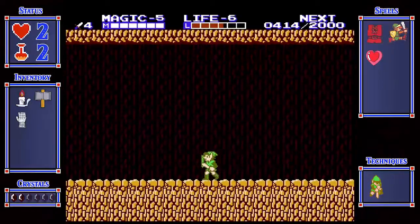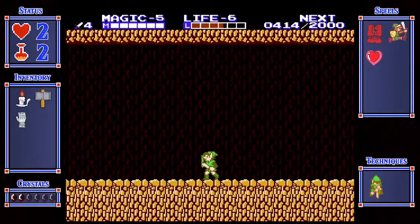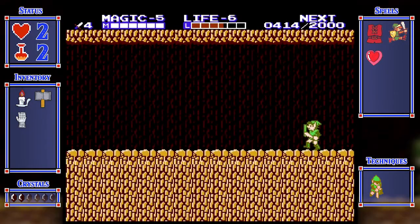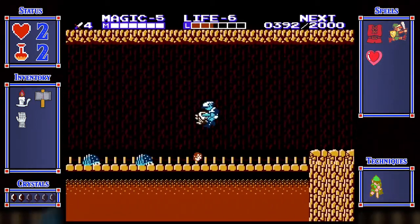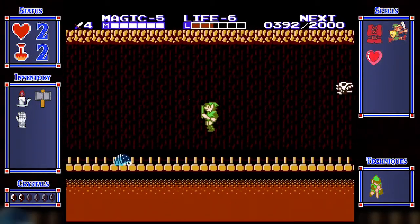By the way, I'm not putting things like the angel trophy and the Water of Life up on the borders on the side of the screen there, specifically because they're not really inventory - they're not usable. You use them specifically for the rewards in town, basically.